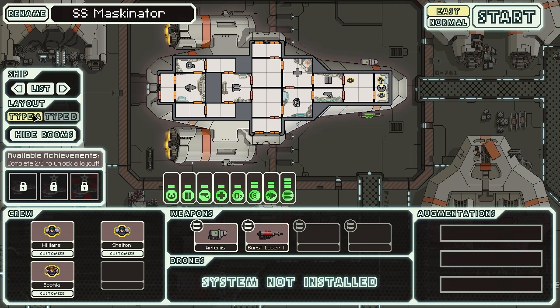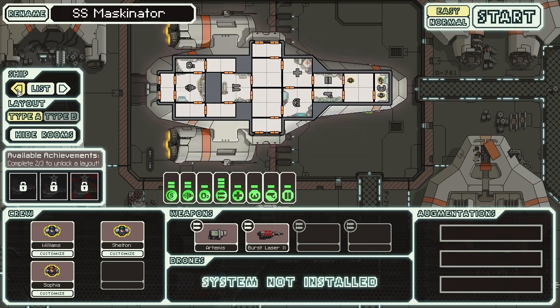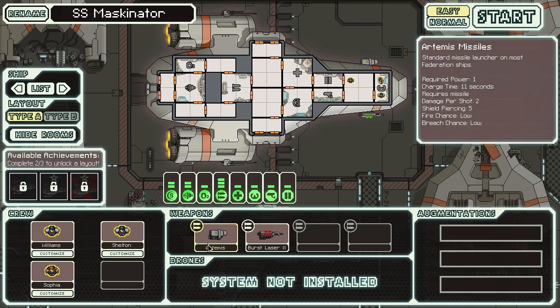I only have one layout for this ship right now, but I've unlocked another ship. The first one is what you start with — it doesn't come with a drone system or augmentations, but you start with three crew members. You have the Artemis, which is missiles. It requires one power, takes 11 seconds to charge, requires you to have missiles, does two damage per shot with five shield piercing, and has a low fire chance and low breach chance.